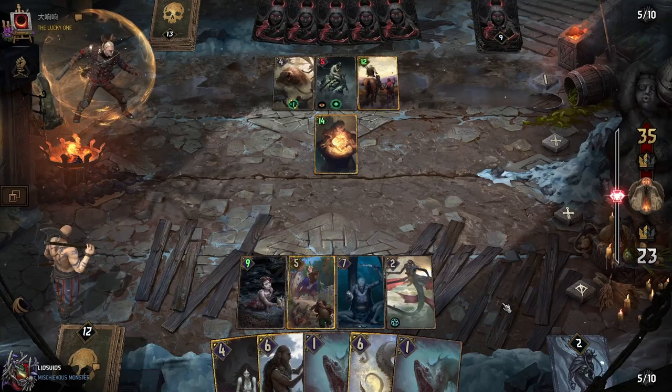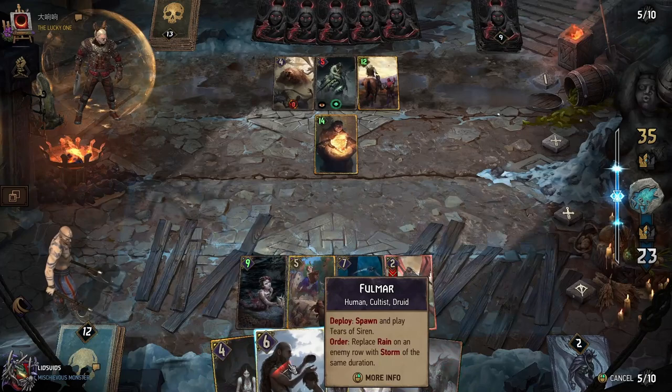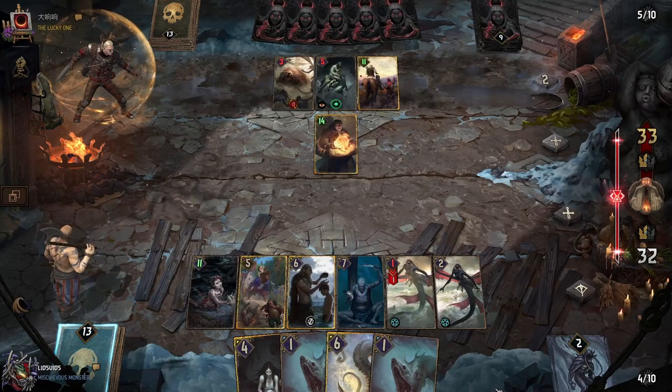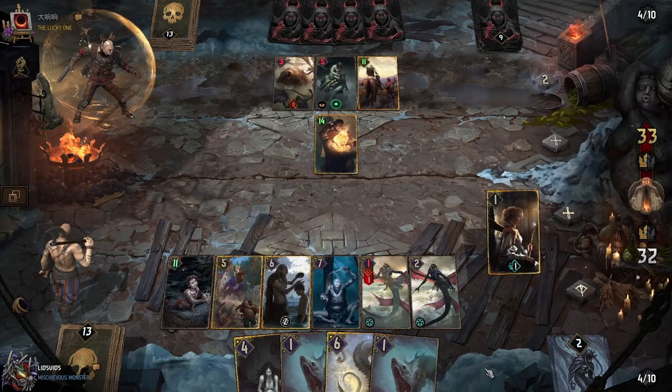That's very suspicious, extremely suspicious. Okay — let's Fulmar. We're not going to get to choose which row, so fine be that way. Probably would have preferred the other one but so be it. It's likely going to have to overwrite that rain with storm via the Kraken.